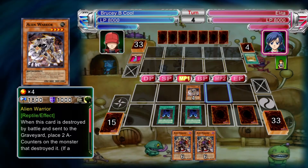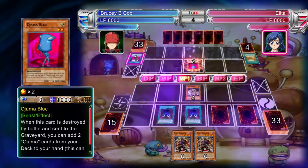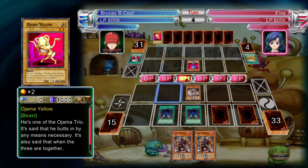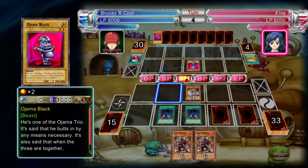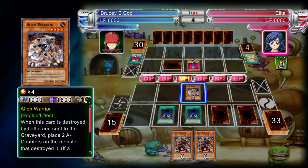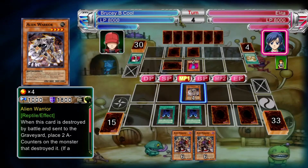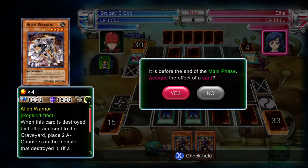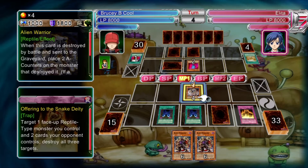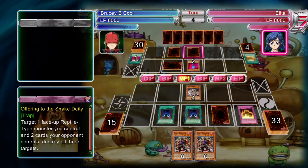A few of the effects you can probably see going off now — Ojama Blue allows you to bring two Ojama cards to the hand from the deck, which is pretty awesome. And Ojama Magic there allows you to bring Ojama Green, Yellow, and Black to the hand, so you can see how she gets all these monsters. If she has Ojama Red and normally summons that, she could special summon as many Ojama cards as possible — Black, Yellow, Green — and completely fill up the field.